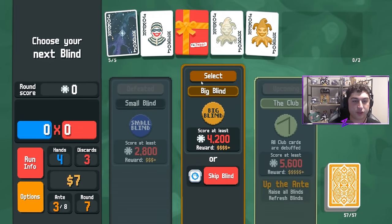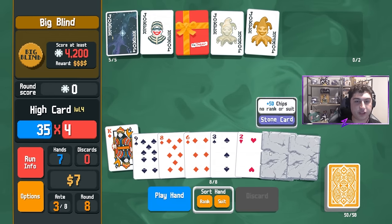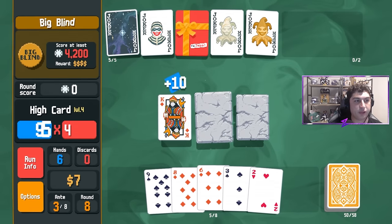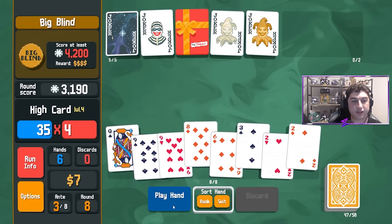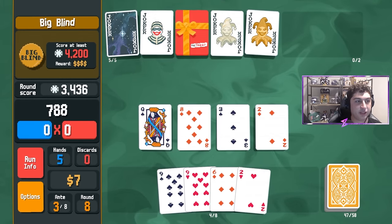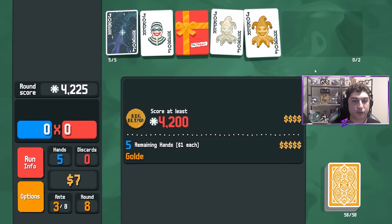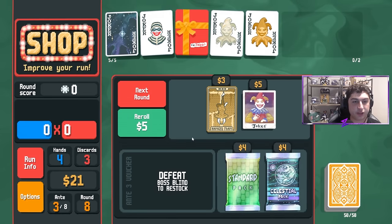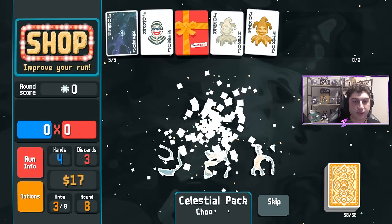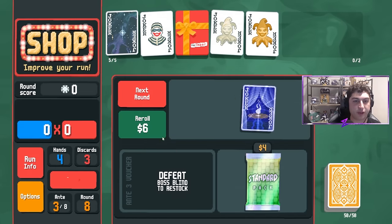Free reroll in the shop — we know these are two free Plutos because of Telescope voucher. Each one gives us a mult and 10 chips, so for $4 it's definitely not the worst deal. We're comfortable going to the next round. The stone cards are worth around 2,700 to 3,100 when they come up. We have five hands remaining and Golden Joker is getting us a lot of money. We grab the Celestial, upgrade Pluto again — now we have it all the way up to 45 by 5.